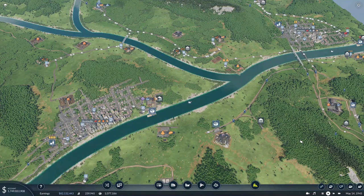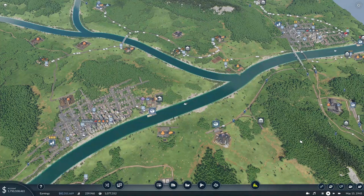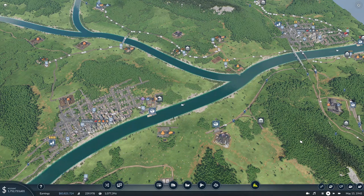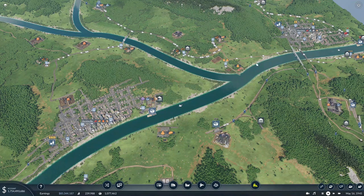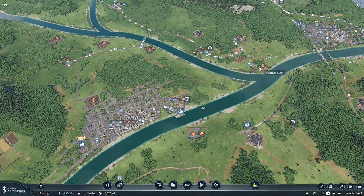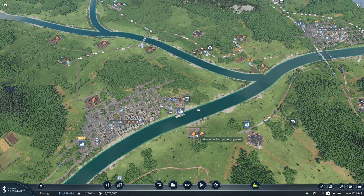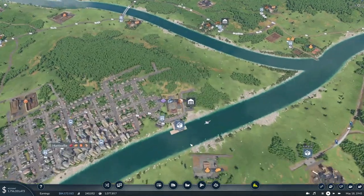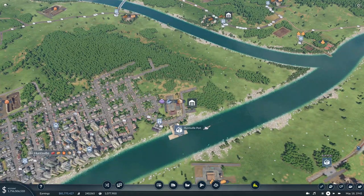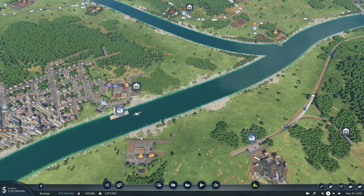Hello and welcome back to another episode of Transport Fever 2. In this episode, we're gonna continue building up our cities with resources and materials. We're gonna try something which I think will work — taking grain from this farm, sending it by boat to this food processing plant, and then having the boat go right across the river to drop it off where it'll get shipped into Huntsville. This way, we'll only have one line and it'll be a triangle so that we don't need to set up multiple lines.